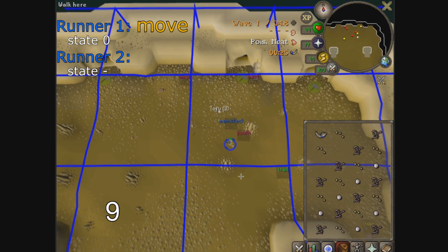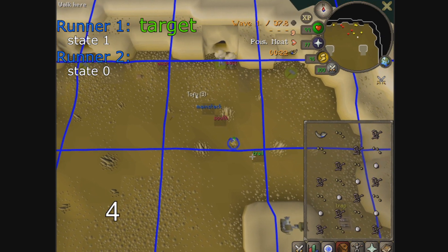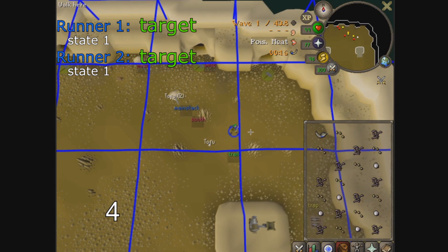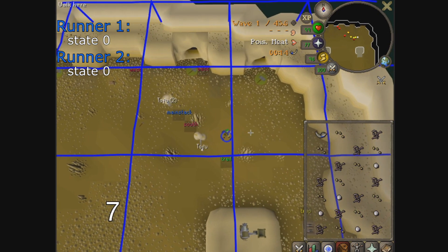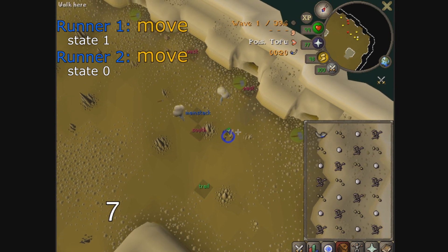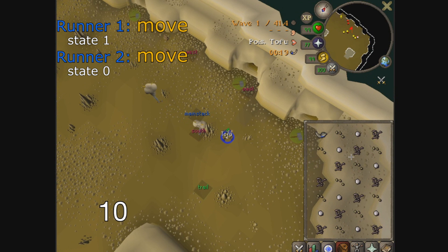State 1 introduces the first targeting tick. On tick 4 of this cycle, they will try to target. If successful, the runner moves towards the food and immediately changes its state back to state 0. The reason this matters will become clear once we look into crashes. If the runner does not find any food, then the targeting tick expires and on tick 6 it will perform a random movement for 5 ticks. This second random movement only happens if there was no food on tick 4.